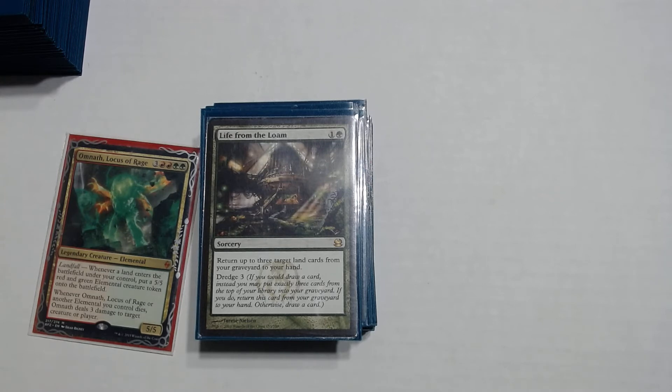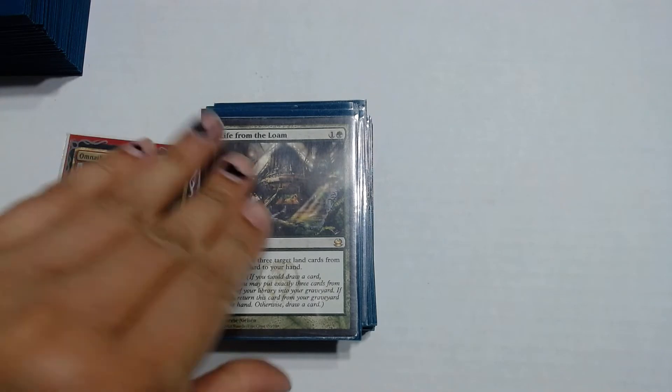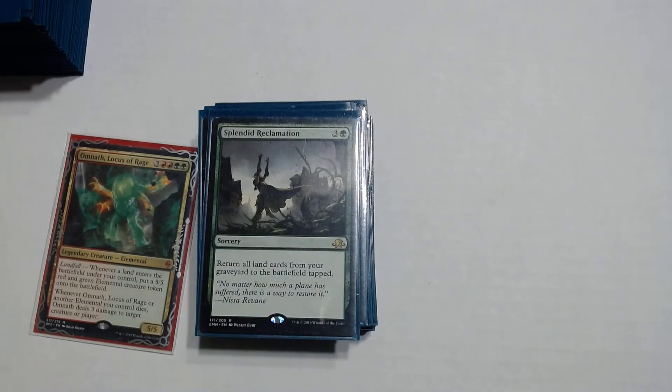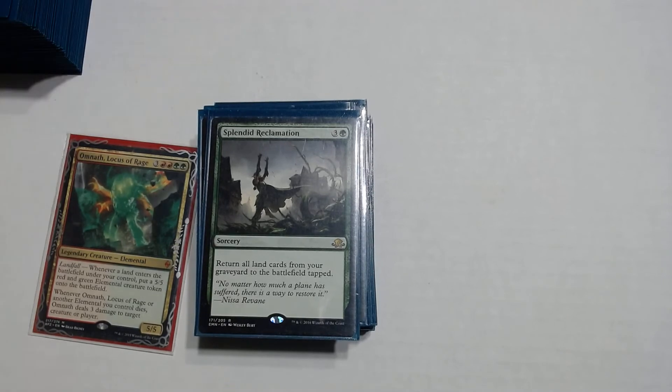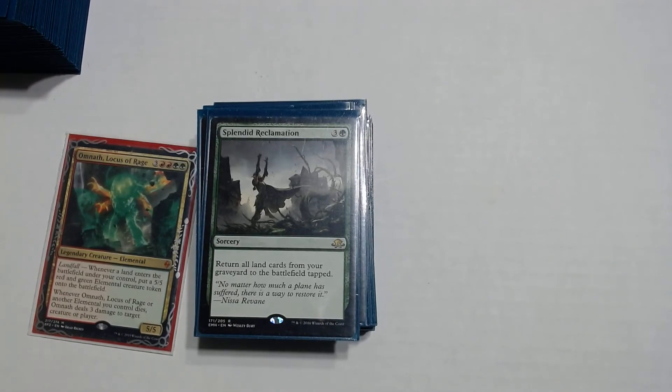Since you're milling yourself with Life from the Loam, we have spells to get back cards from the graveyard. Splendid Reclamation is the spell that helped me come back in that story earlier. It's a 3 and green — return all land cards from your graveyard to the battlefield. So if you have 6 or 10 lands in the graveyard and Omnath or another landfall creature on the field, just bring them all back and it triggers all the landfall abilities.